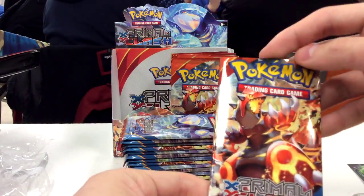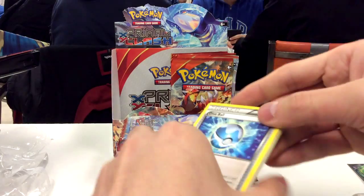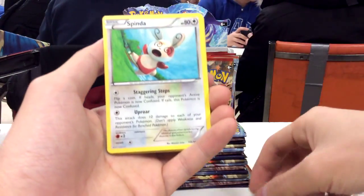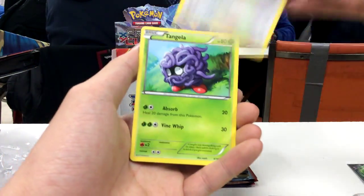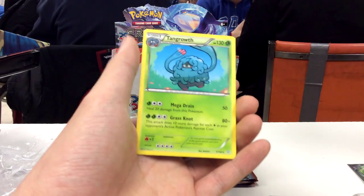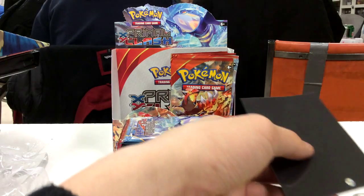So here we have a Primal Gardevoir pack. Cold card to the side, free from the back. We have a Dive Ball, Wonder Energy, Half Art Whisk Strike, Spinda, Horsea, Skiddy, Tangela, Trico, Reverse Hollow Kyogre, and a Tangro non-hollow rare. So let's leave up this Kyogre.